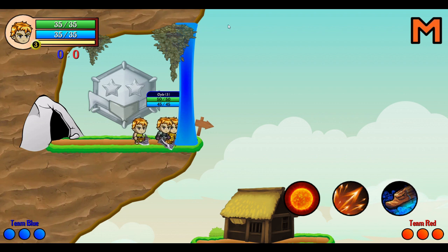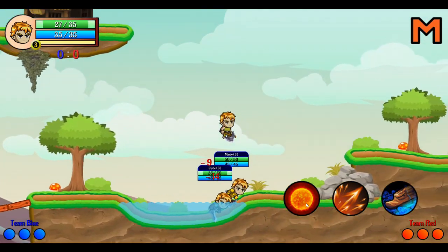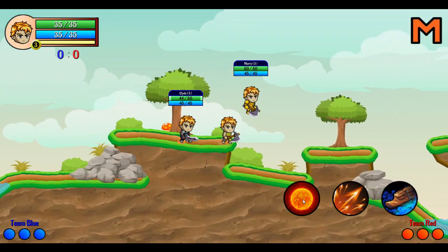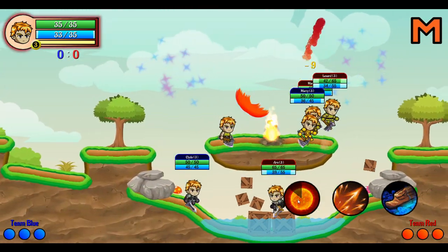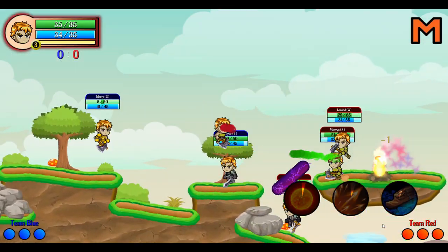This is the battleground. We are team blue, and this is my rank. You do take fall damage, as you can see. This is the enemy team — a lot of action is going on.